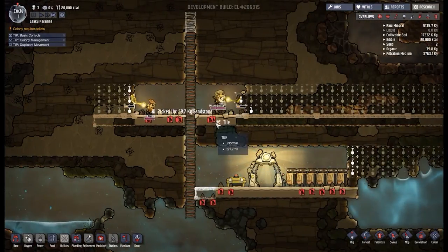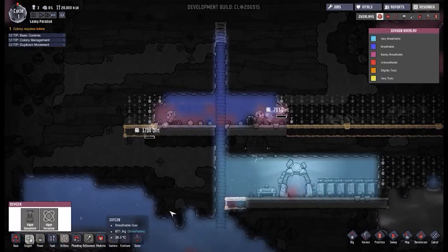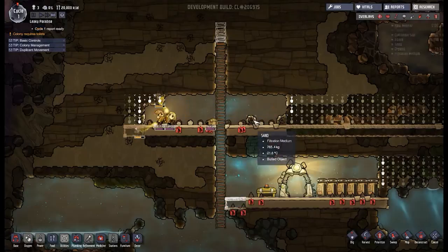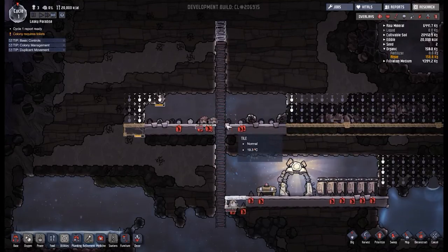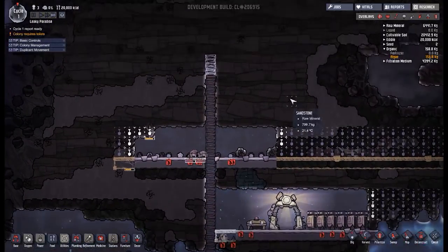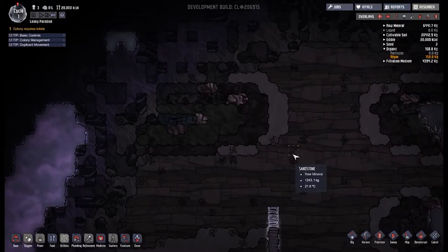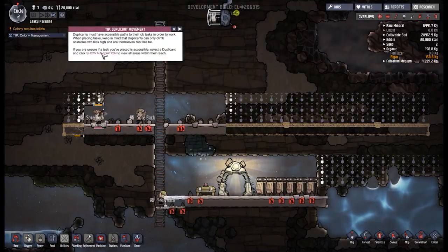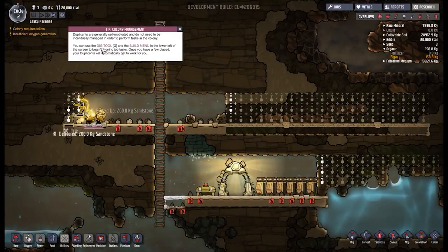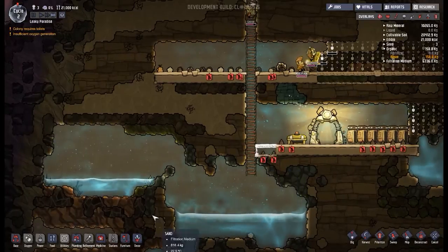We have a problem — these guys have got no oxygen up here. You can see there is some oxygen but nowhere near enough, so we need to think about that. We've got the algae deoxygenizer, but we don't really have much algae. Nighttime already — I meant to get a bed down. First night, people spent on the floor. Maybe not the best way to organise our colony, but it does work relatively well.